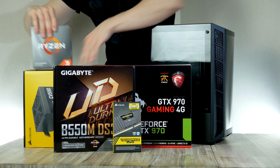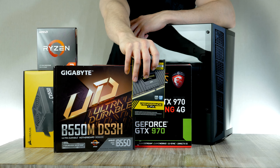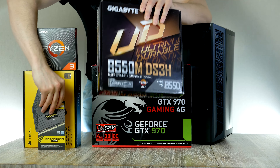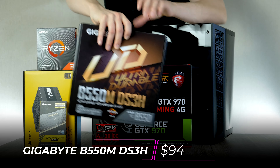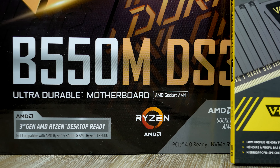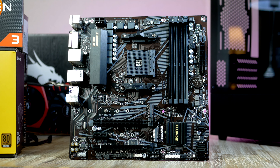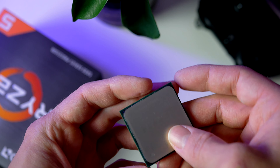Let's get started with the parts that are going to be the base for today's build — the CPU, RAM, and motherboard. Speaking of the motherboard, I picked up this Gigabyte branded board, right now selling for $94, which makes it one of the cheapest B550 boards around. It's called the DS3H and it has all the necessary features you'd ask for. This is one area in the PC building space where you can save a ton of money — opting for a cheaper motherboard gives us more money for a better graphics card and CPU.